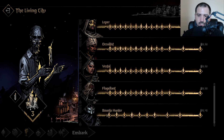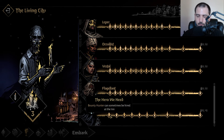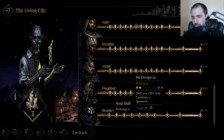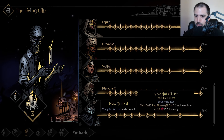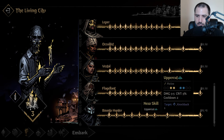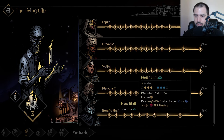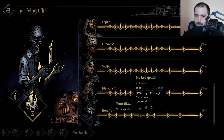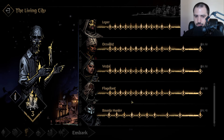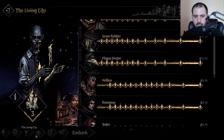Long story short, pick whoever you want. I'd say get Bounty Hunter first just to have him there. As far as what to get for him, you can stop and finish him, or get Uppercut if you really want to. But you don't even need to go that far — you can stop at No Escape and just stick him in the back, especially if you have Grave Robber.